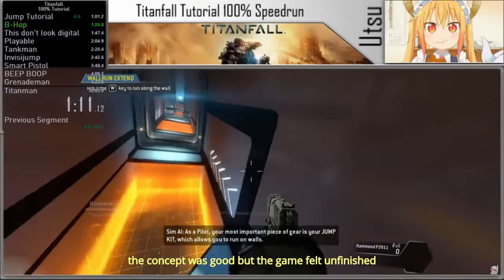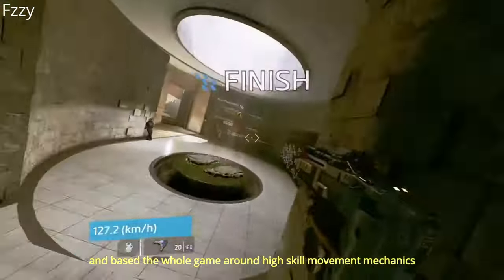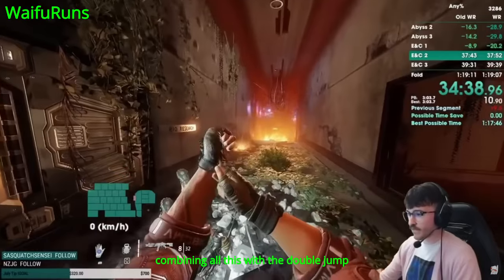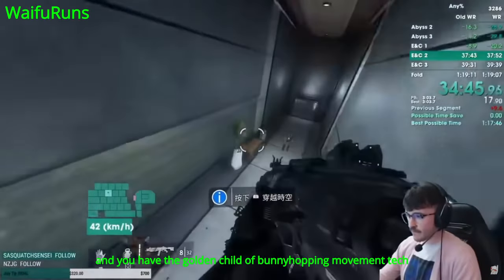The concept was good but the game felt unfinished — until the sequel, Titanfall 2. For once, developers actually encouraged and based the whole game around high-skill movement mechanics: wall running, sliding, crouch hopping, combining all this with the double jump and traditional air strafing, as well as damage boosting. You have the golden child of bunny hopping movement tech.